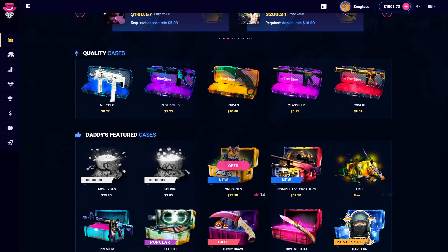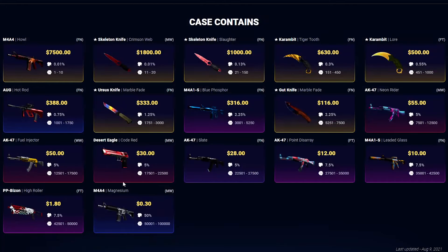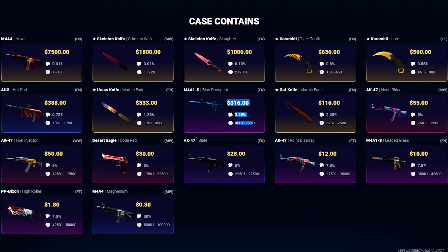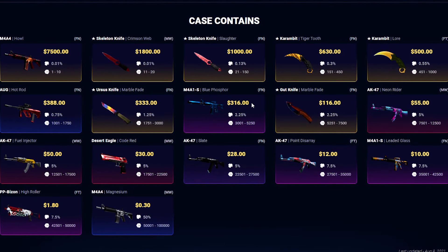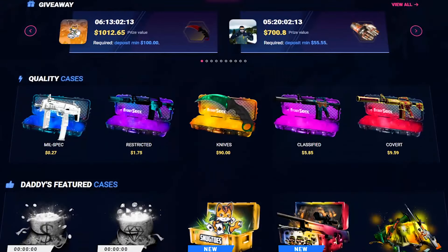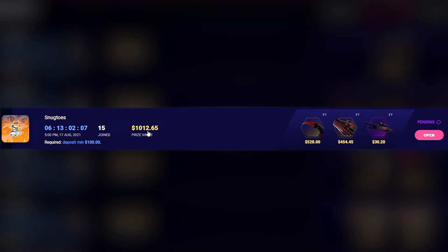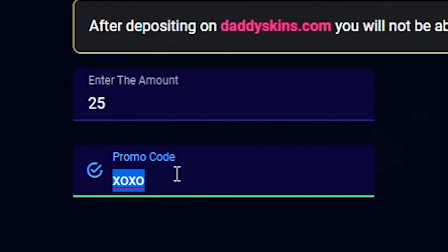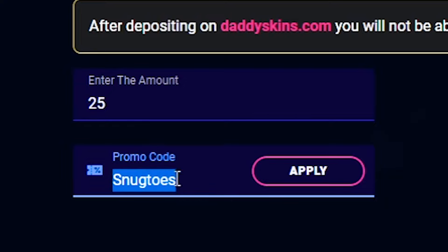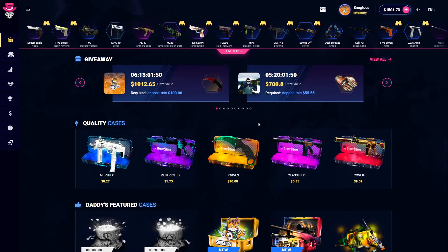Before we do that, a quick little announcement. I actually got my own case on the website — it is the Snack Toes case. You have basically a 17.5% chance at profit. If you hit a 5,000 ticket or below, it's basically guaranteed to almost triple your money. Top item being a $7,500 howl. If you guys want to check out the site and join my biggest giveaway ever — a $1,000 giveaway — you need to deposit $100. You can do that by going on Daddy Skins or Daddy Crypto and using my code Snack Toes. Daddy Skins is for Zen Unlimited, like visas and credit cards, and here you can cash out skins, while on Daddy Crypto you can cash out crypto.